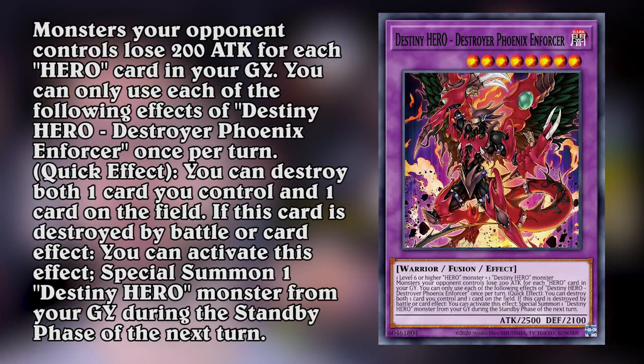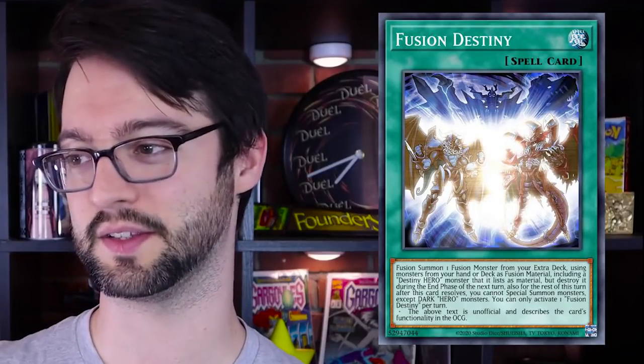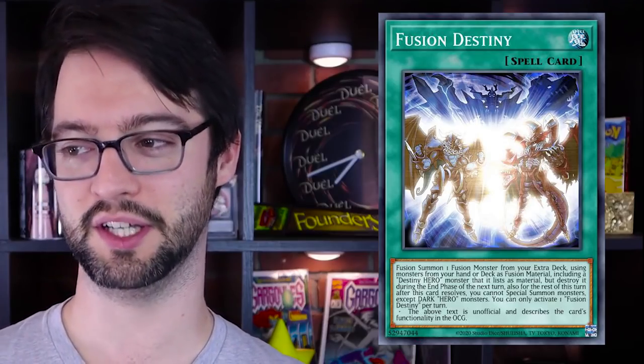Number one - Destiny Hero Destroy Phoenix Enforcer. Level 8 dark warrior fusion monster, 2500 attack, 2100 defense. Made of one level six or higher hero monster and one destiny hero monster. Monsters your opponent controls lose 200 attack for each hero monster in your graveyard. As a quick effect, you can destroy one card on your field and one other card on the field regardless of player. If this card is destroyed by battle or card effect, you can special summon one destiny hero monster during the next standby phase - presumably itself, because you can pop itself and summon it back. Fusion Destiny is a fusion spell that lets you use material from your deck, and it's level six or higher so you could dump Malicious off the fusion. Dave's good at Yu-Gi-Oh, folks.